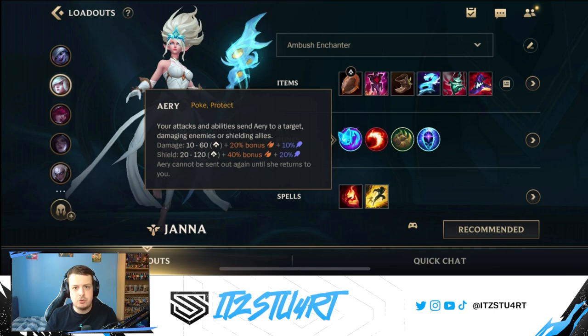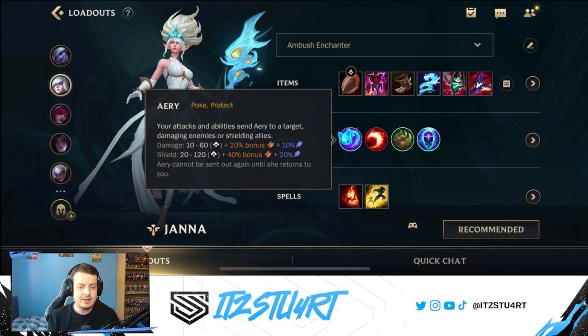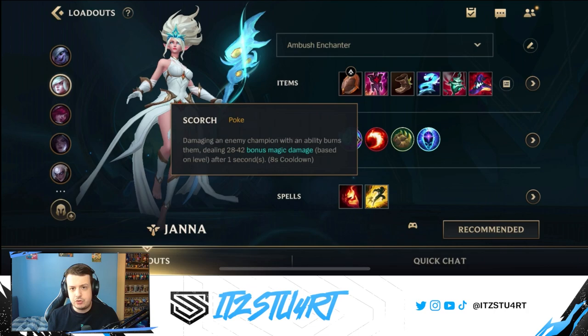For runes, Summon Aery gives more poke damage during laning phase but also strengthens your shielding — it's the best of both worlds. If you want more shielding or more poke, Summon Aery covers both. Just keep track of your Aery; when it returns to you with a little noise, you have the proc again and can walk up to deal that extra bonus damage. If you'd prefer a more defensive playstyle, you can use Aery to give your shields more power instead.